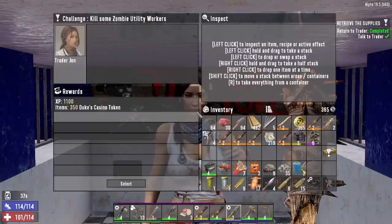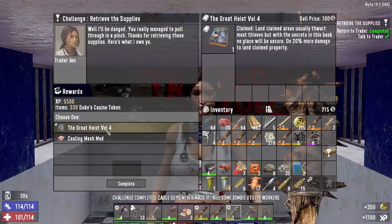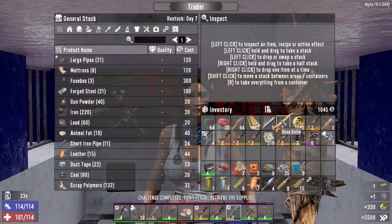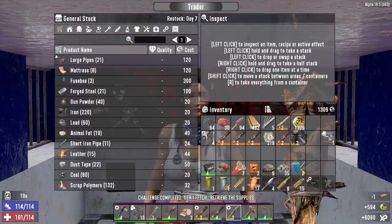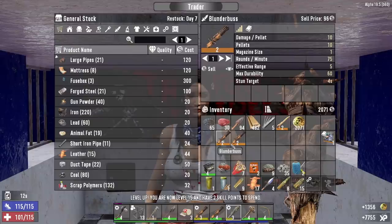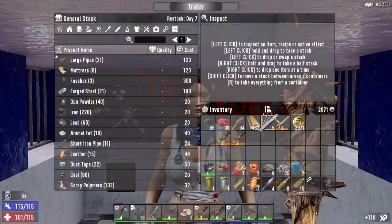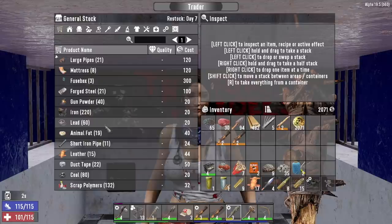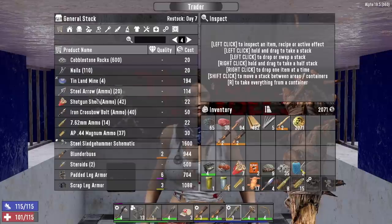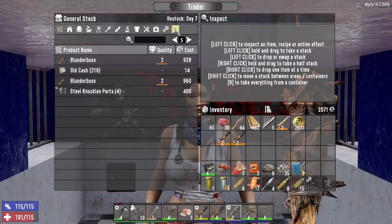Jen gives us XP and tokens from the challenge, more XP, more tokens, and The Great Heist Volume Four — 20 more damage against land claim property. Even though we can't really use that, we'll take it to work towards reading all the heist books. In my opinion that's better than a cooling mesh mod — we don't need one yet. She's not taking these blunderbusses. Let's see what you've got in your inventory Jen — looking for a helmet light mod. She's got some ammo — and a steel sledgehammer schematic, but we're not rocking a sledgehammer in this series.